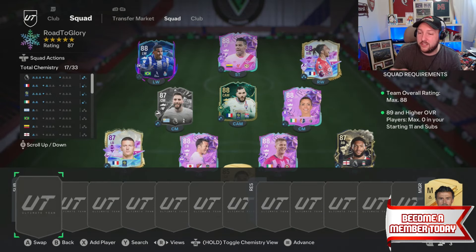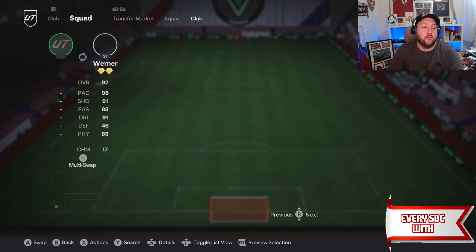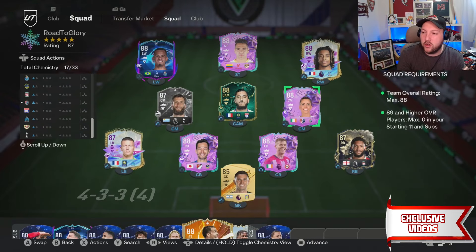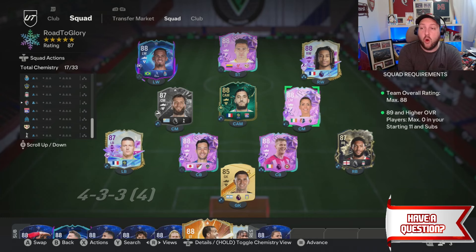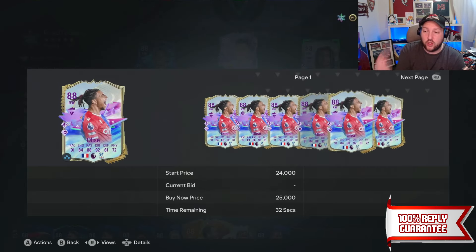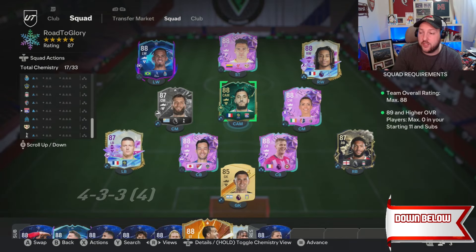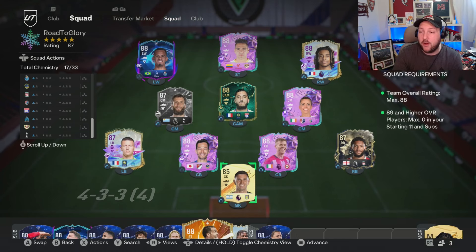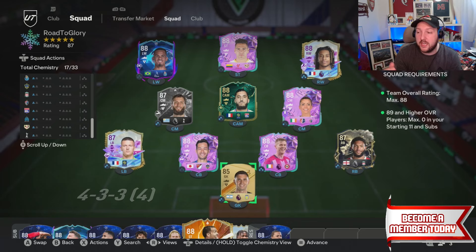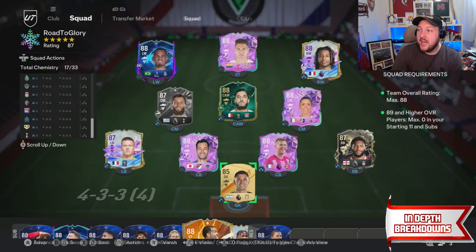The team comes in at only 87 rated, so you can fill your bench with 88-rated players. This is essentially a complete free team from SPCs or packs. For example, Elyse is 20,000 coins or less and none of these players are expensive. The only one you might not have is Tchouaméni, but you can swap him out. Martinez in goal is about 7k — very cheap overall.